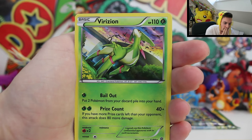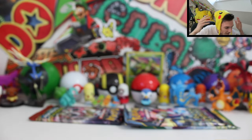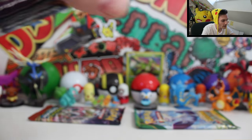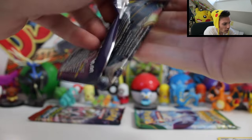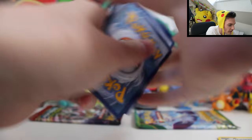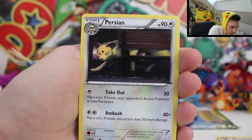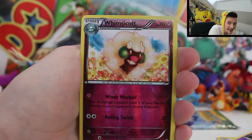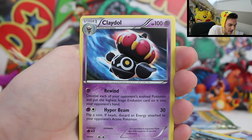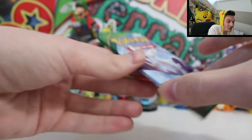I've pulled so many holo Gyarados it's like — it's cool but I really want something different. Last Ancient Origins, then a Roaring Skies pack — Thunder EX, maybe Hoopa EX hopefully. The Break Evolution from the Breakthrough pack better have something good. Three from the back — Kirlia, Porygon-2, Special Energy. Relicanth, reverse holo Whimsicott. It's all been regular rares so far.